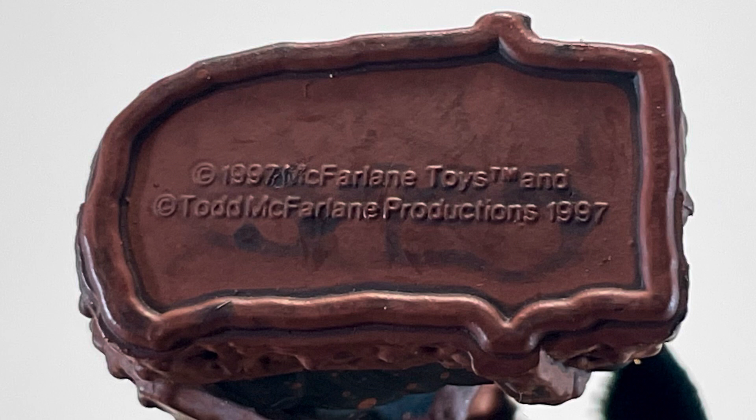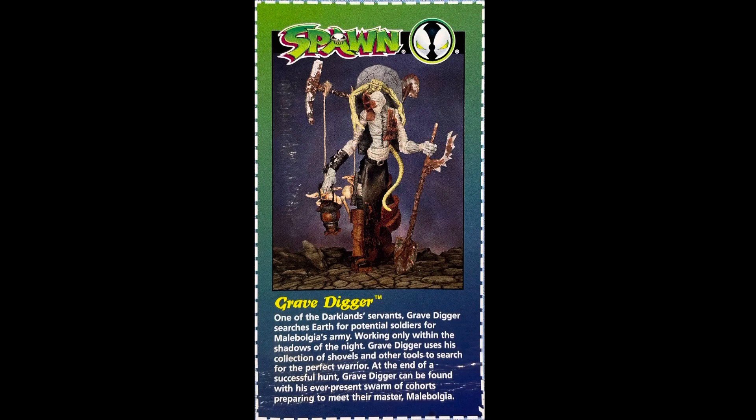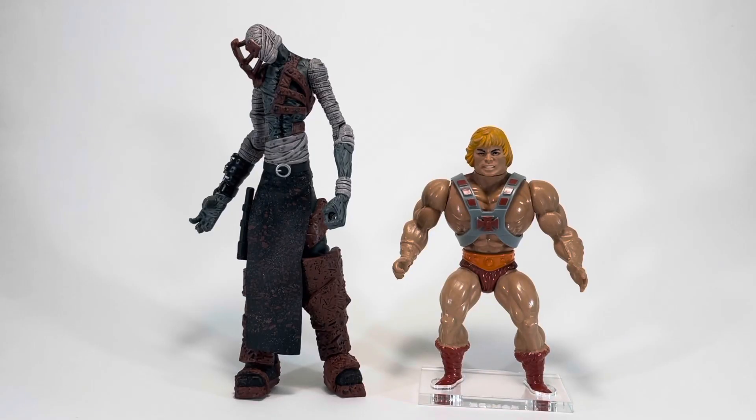The copyright information for Gravedigger is located on the bottom of his left foot: 1997 McFarlane Toys. Here's a quick look at Gravedigger's file card — if you'd like to read it, pause now. Also note that this one has light skin, and I've got the gray skin variant. And now for our He-Man size comparison — Gravedigger absolutely towers over He-Man, although I have a feeling if they had any type of fight, it would be really bad for Gravedigger. He'd have to have all his minions jump in, and even then I don't think he's got a chance.